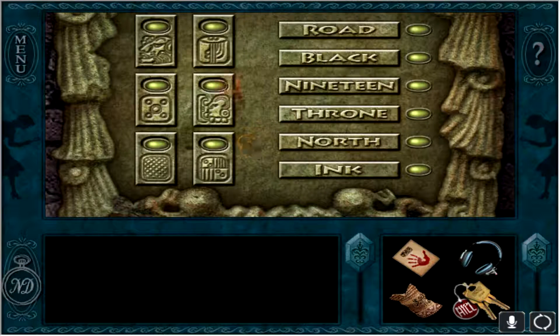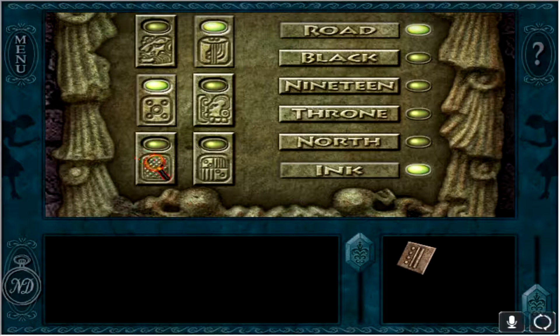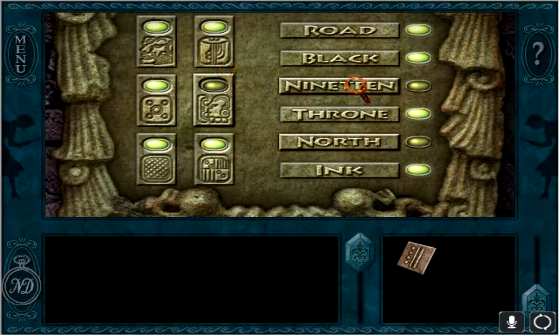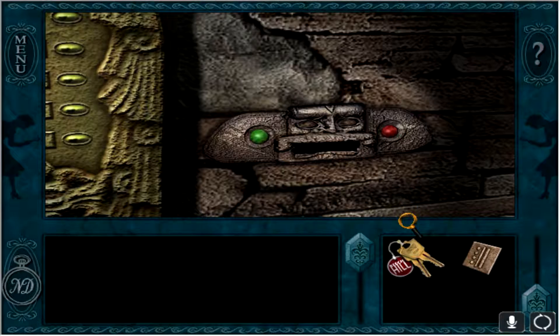Okay, I don't remember this. We have to match these symbols. I've got most of them written down, but there are six and I only have four — that's not good. Oh wait, I was supposed to put my card in there too. Okay, so this is road, this is ink, this is black, this is throne. There we go, we get the credit on our card.